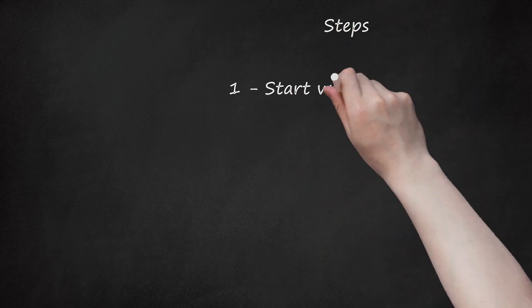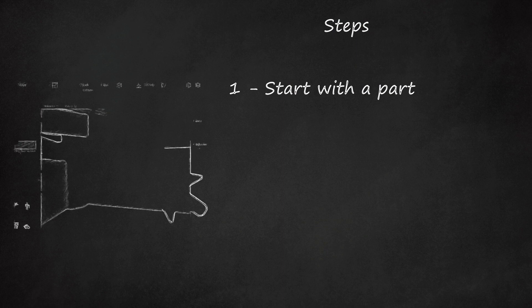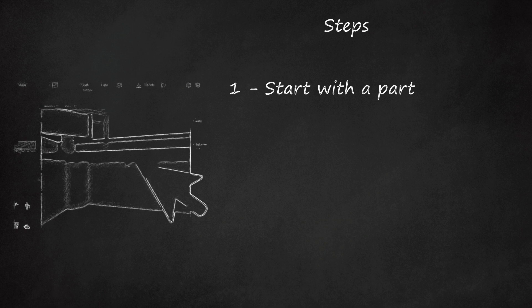Step 1: Start with a part. Every building starts with a part. Anchor it and change the surfaces with no outlines to make it look very good and graphic-like.